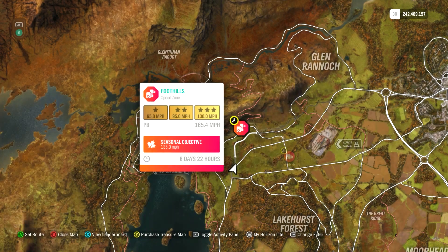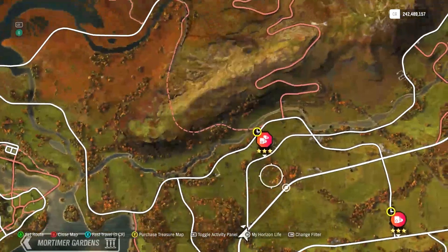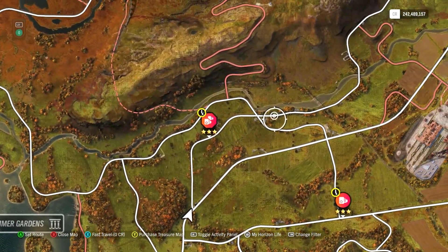Hey y'all, this is the Foothills Speed Zone. 130 miles per hour for three stars, 135 is the seasonal objective. This one's not too hard — you can probably enter it over here on the east.